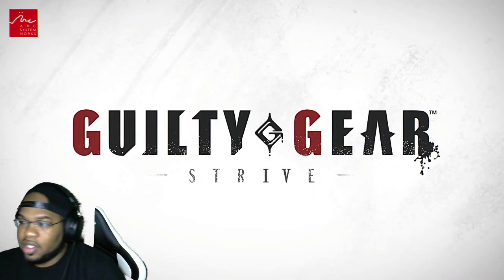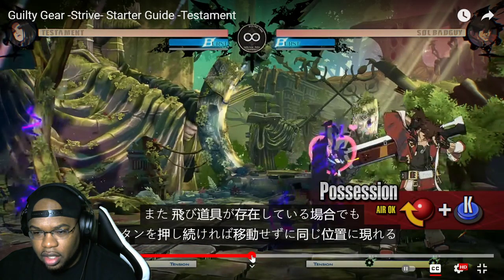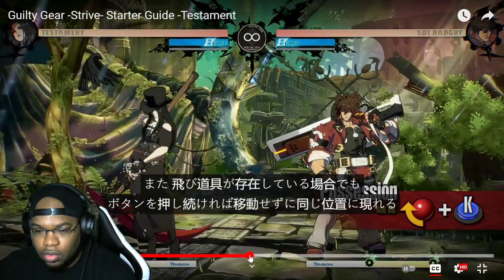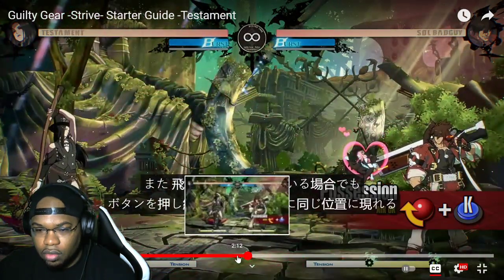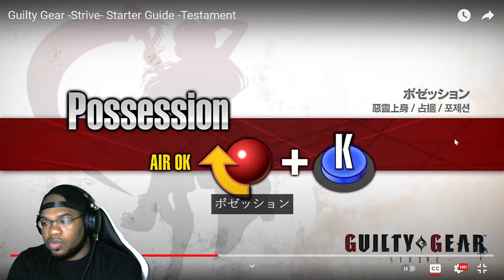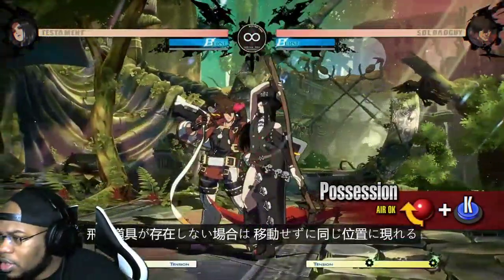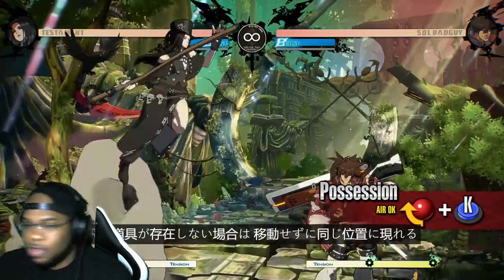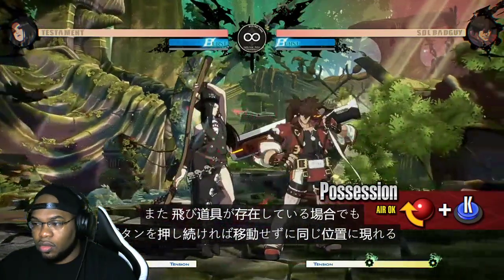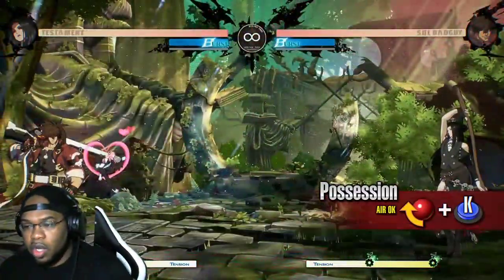Let me go back and look at one thing — the teleport. That seems very interesting; I didn't fully understand how it works. Possession: Testament vanishes and reappears in the position of the projectile from Grave Reaper. Testament will also reappear in their initial position when the button is held down. So the move can be used either for movement or as a fake — you hold down to stay in place. That makes sense.